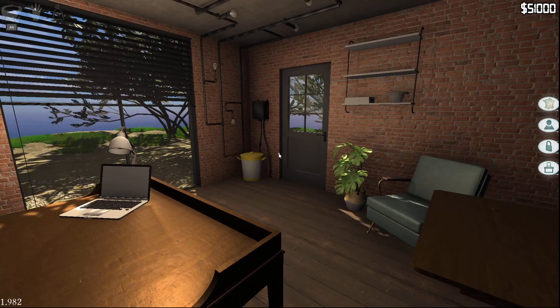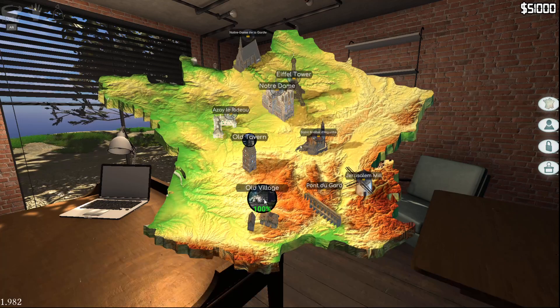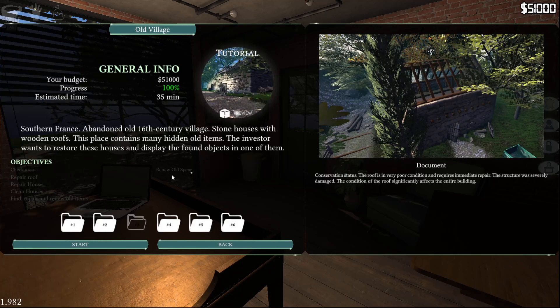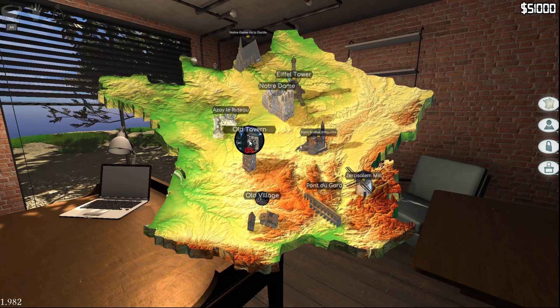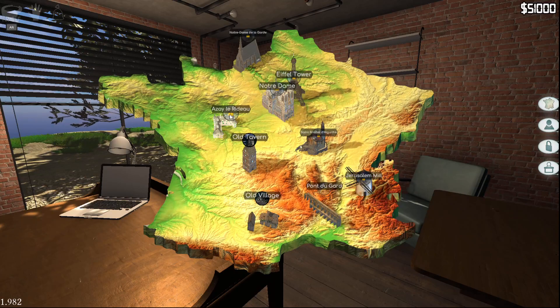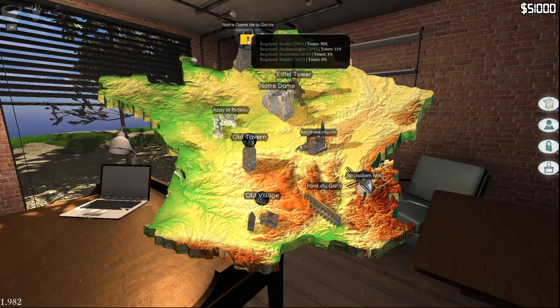Let's go to the mission map. You first start here in the old village — you're fixing up two little households. Besides fixing stuff, you can leave early, but there are different objectives: repair everything, find items, put them up on a shelf you build — kind of museum-like. Our next one is we're going to the old tavern. I apologize to the French and Europeans because I'm going to butcher some of these names. You can see here it's like required roofing — you gotta earn your way into the good stuff. I figure Notre Dame will be the final goal.